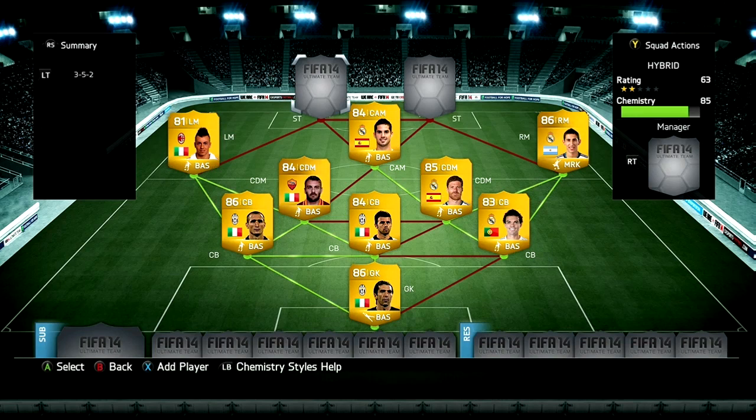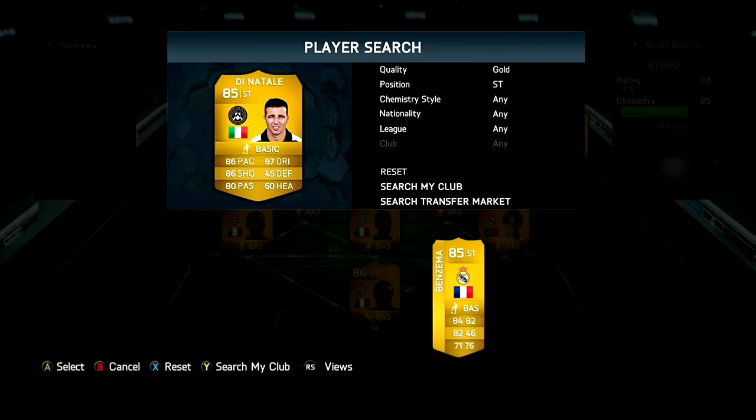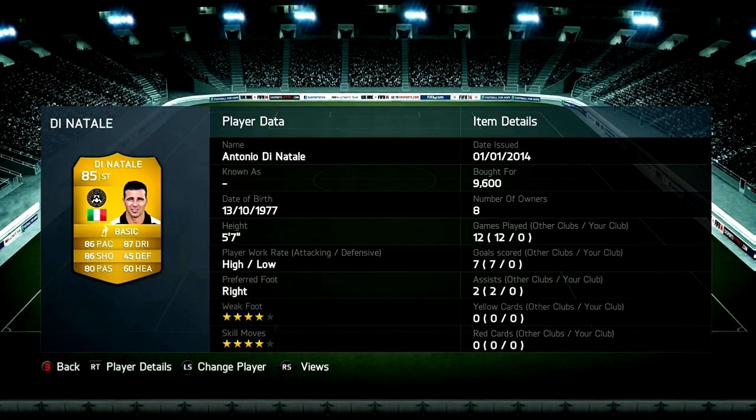In the first striker position we do have Dinatale, he cost me 9.6k coins. He's a really good striker, one of my favourite strikers in the game — 86 pace, 86 shooting, 87 dribbling and 80 passing. He is just a beast striker.